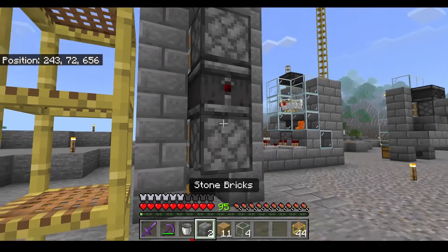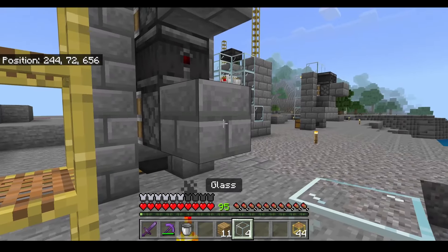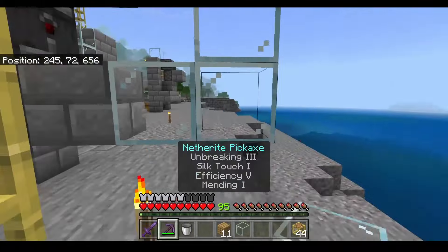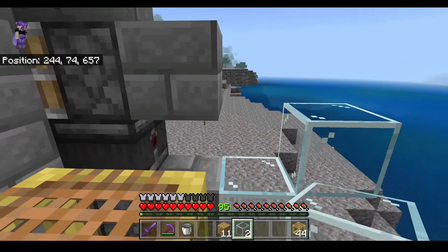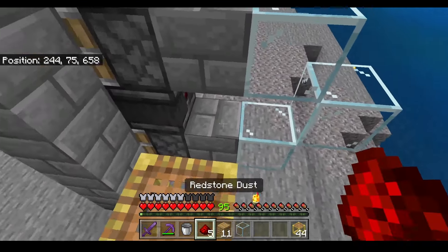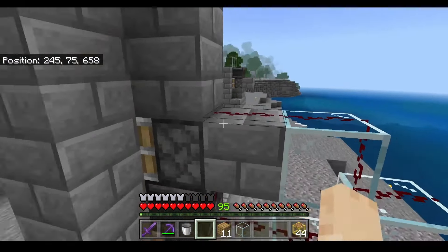Now we can build the redstone back end. Place one block here, one block here, place a glass here, place one more glass up there, put one here, break this one here and place one glass right here. Once that's sorted out you can grab your redstone — one, two, three, four, five — and you are set.